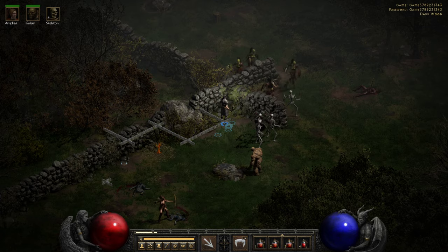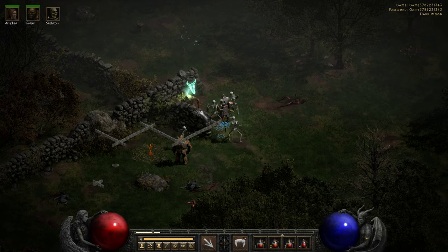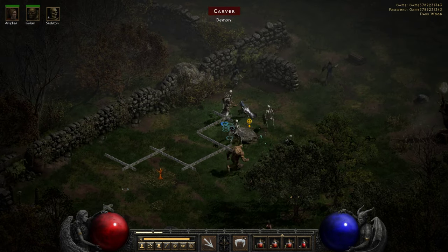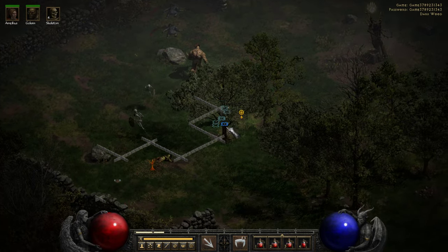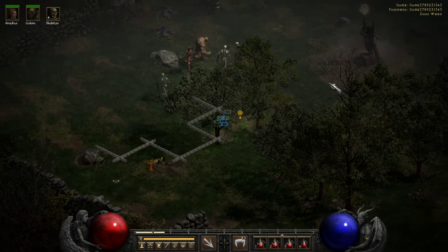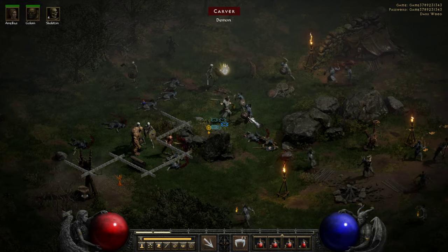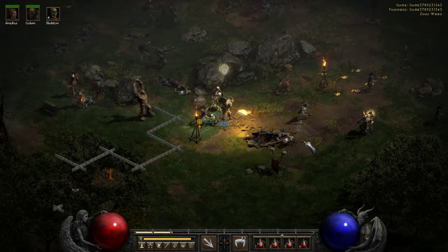Let me turn that down to 25 points. So basically what we're looking for right now is the Black Marsh. We're killing things because we always need the experience. We are level ten, but we can always use the experience.